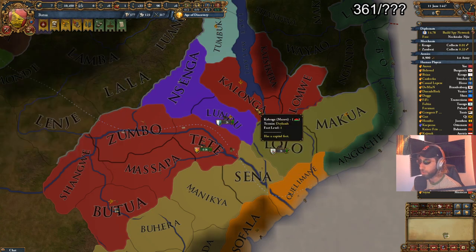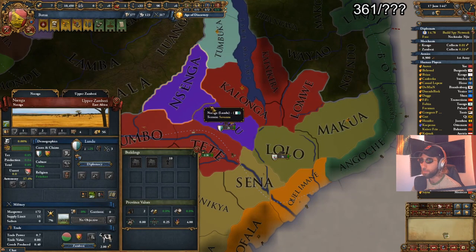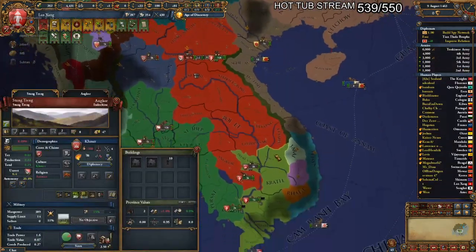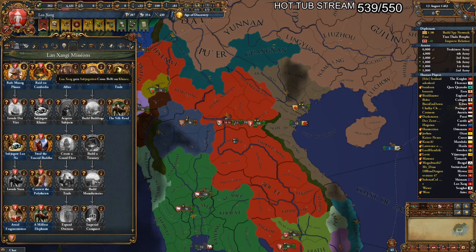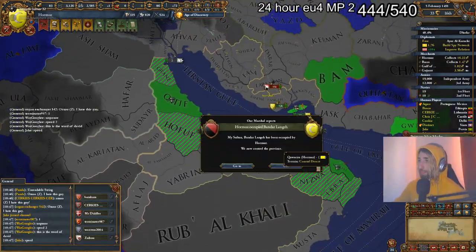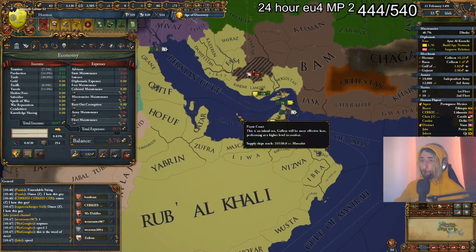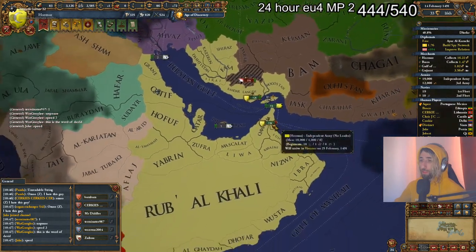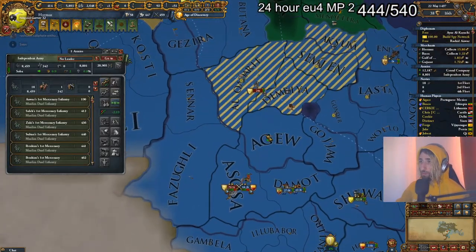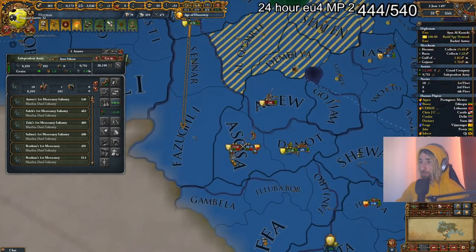Always have a plan for the next 10 years with points, money, and expansion. Having a plan for your resources and where you're going to expand lets you allocate resources properly. Think in a 10-year time frame — if you're wasting money you need for an upcoming workshop, counting house, or major idea group like quality, reevaluate your resource allocation. For expansion, know who you have truces with, who you're going to war with, and how hard a player war is going to be.